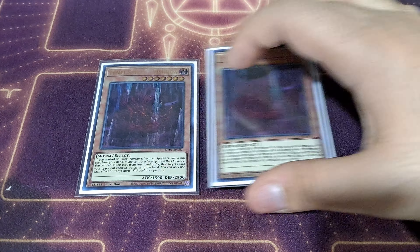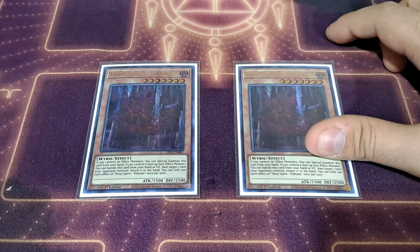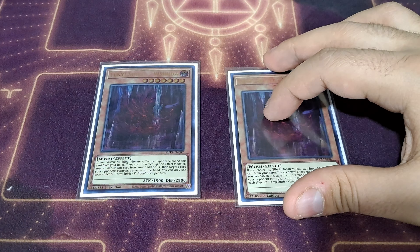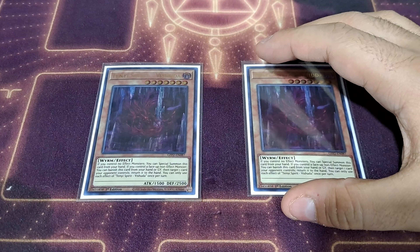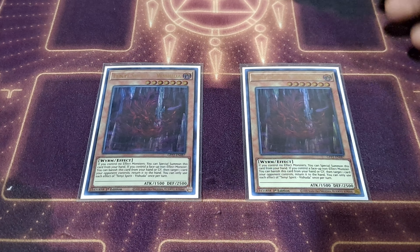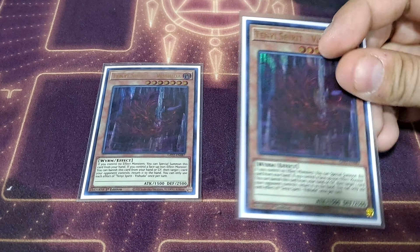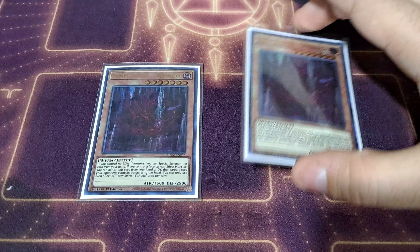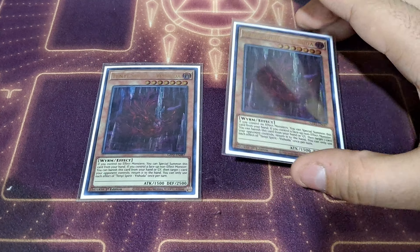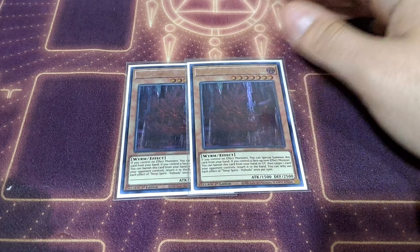The ability to control a face-up non-effect monster comes up a lot because you are playing Sword Soul of Mo Yi and Long Yuan — they are going to be special summoning tokens, which are non-effect monsters. So three copies of Ashina is very good for getting more Worms for Long Yuan's discard effect and just getting more bodies onto the field. I am playing two copies of Shuda — a very solid card because if you control no effect monsters you can special it from the hand, and if you control a face-up non-effect monster you can banish it from the hand or grave to target a card your opponent controls and return it to the hand. Having access to non-destruction removal is very versatile.